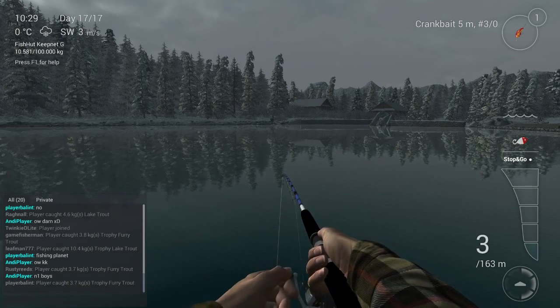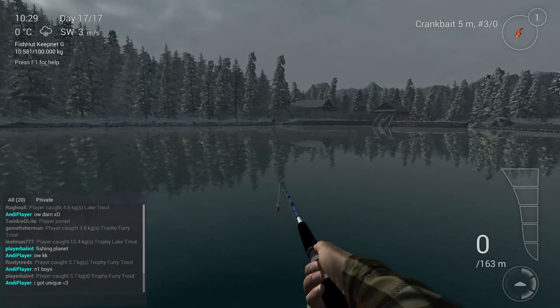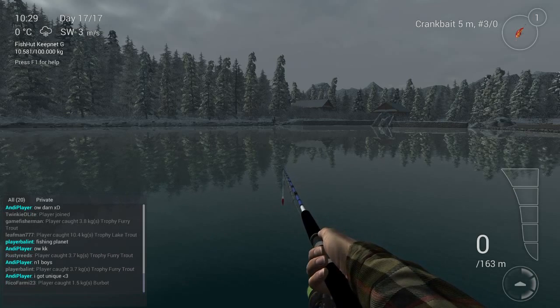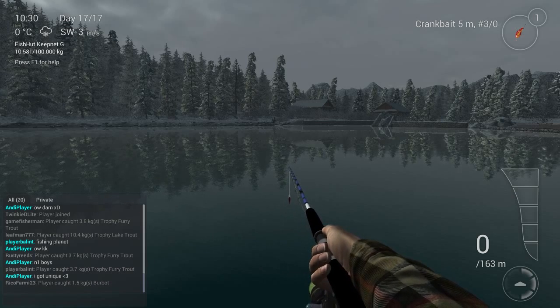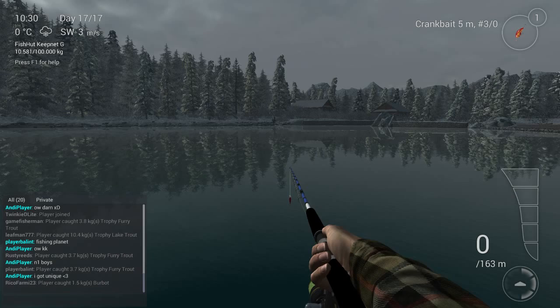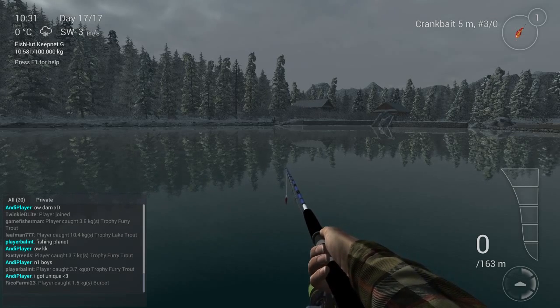The crankbait isn't really that good here. Even though I got a unique with it, the spinner rainbow is so clearly better for this fish. I cannot suggest using the crankbait — just go for the spinner and get as many uniques as you want. If you know another good lure, post it in the comments. The spinner rainbow beetle 14g 3-0 is the bait for this unique.